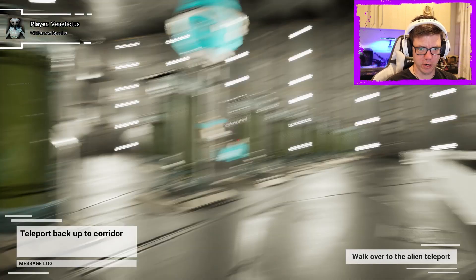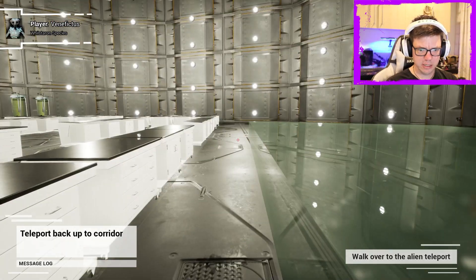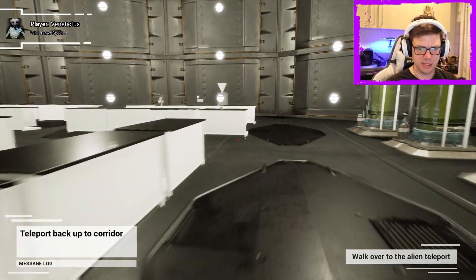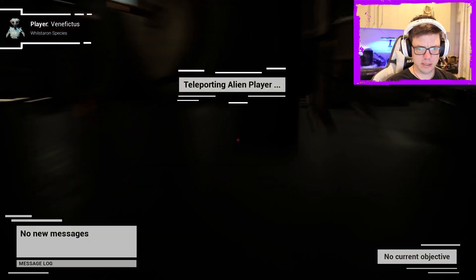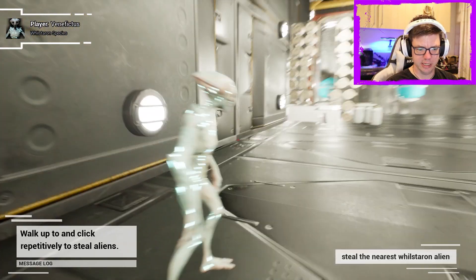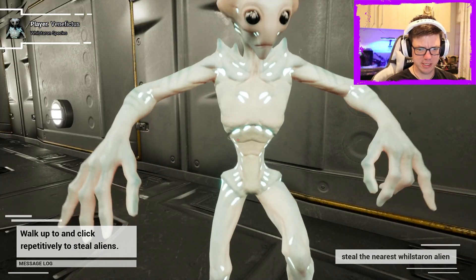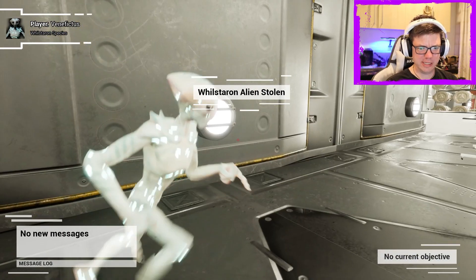How do I... what? Why is this big glass panel down? None of this makes any sense. Nothing that's happening is making sense. Teleporting alien player. These guys don't care that we stole their... steal the nearest Willstone alien? Walk up and click repetitively to steal aliens. What? To steal aliens — why? And he's still there. What the hell is going on?